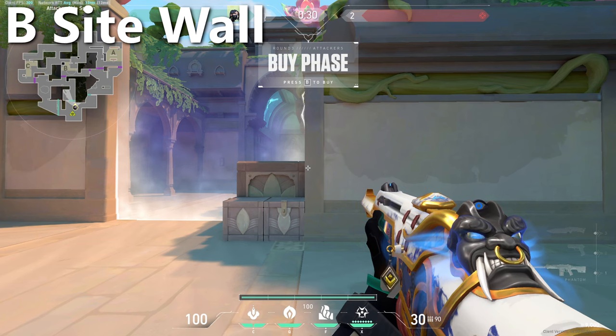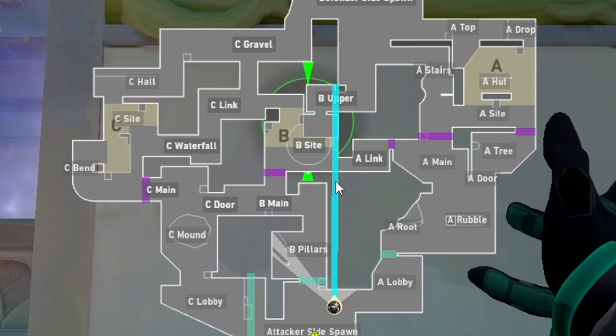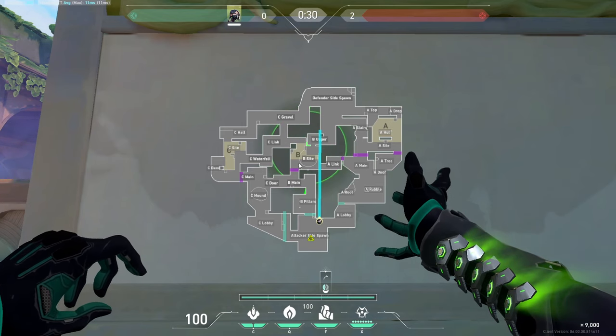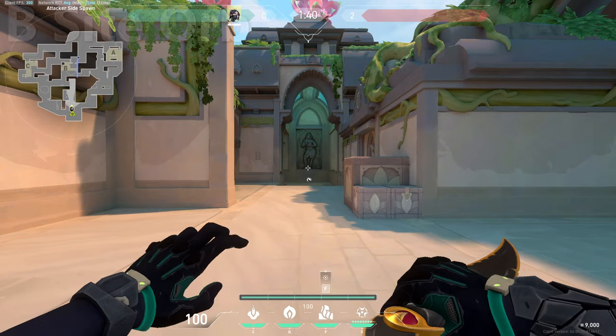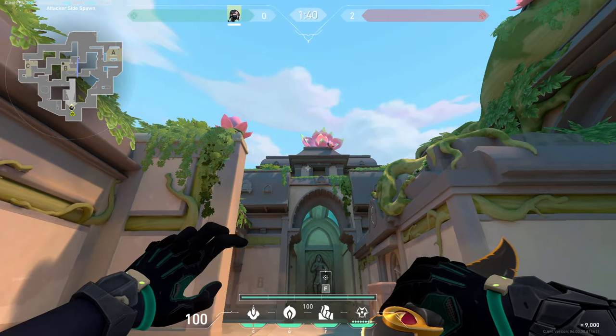Moving on to smokes for B site: for the wall, something like this is what's been working for me — that way you're not leaving too much of the site for the defenders to play in. For the orb lineup for B site, be in the attacker spawn and stand right at this thick line on the floor where the bricks meet. Aim at this part of this cloud and do a jump throw.